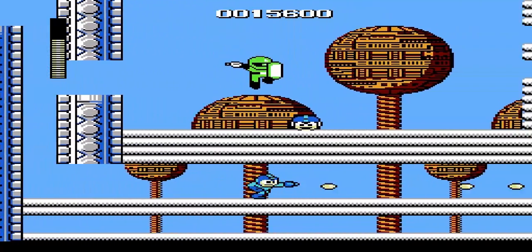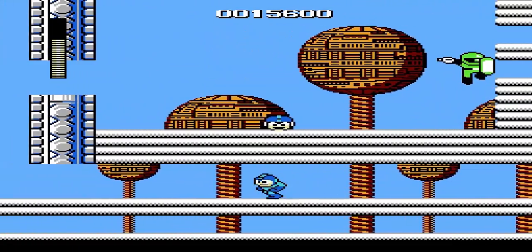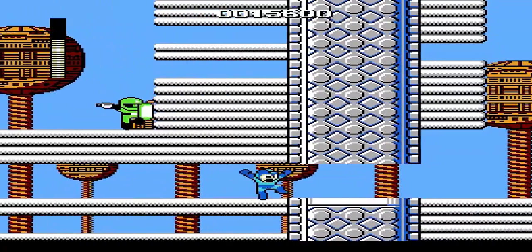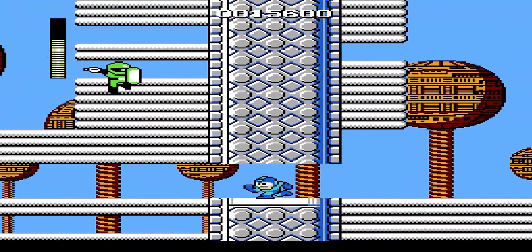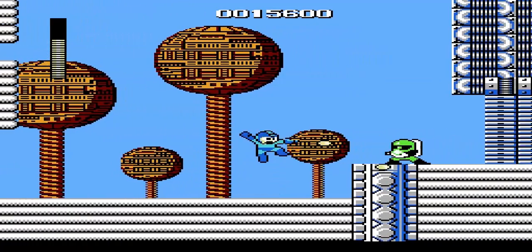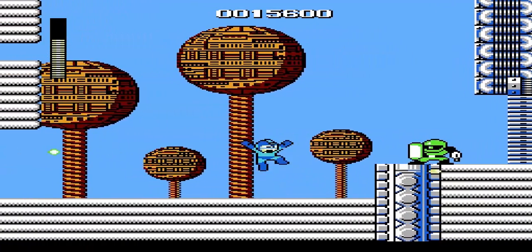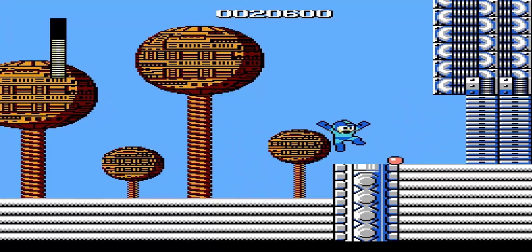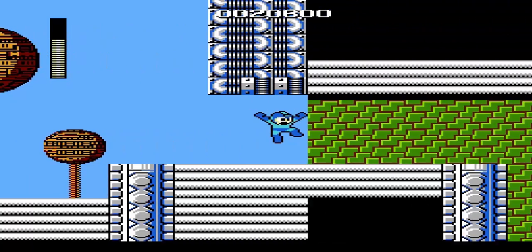Nice dodge! Come here! Yeah, jumping around — and he's glitching through the wall, that's kind of silly. And here we have another sniper joe! We are already at the boss door!